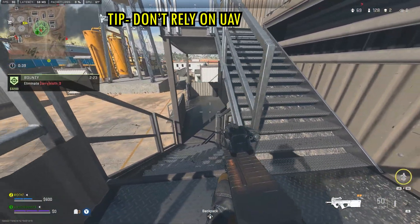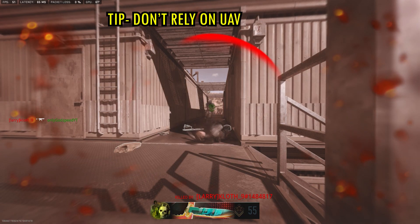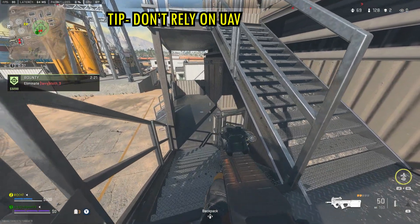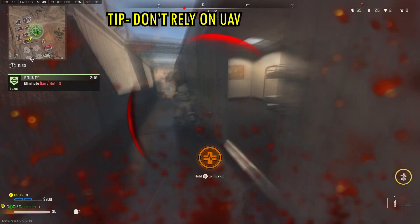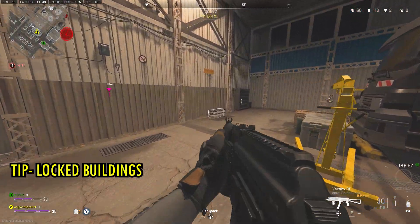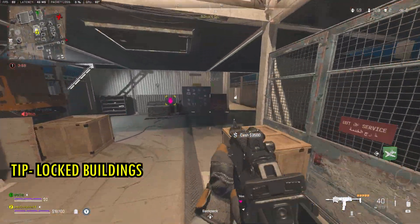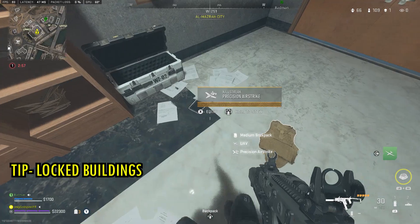Moving on — UAVs are not 100% accurate like in Warzone 1. In Warzone 1 even halfway up stairs it would reveal the exact verticality of enemies. In Warzone 2, being halfway between ground floor and level one can still show enemies as being on your level. Keep this in mind when using UAVs as it can get you killed. Also, if you come across a locked building that says 'wait for public event,' it will either be a stronghold or a building with loot boxes giving you two fully attached weapons, cash, and killstreaks. These unlock 10 seconds before the first zone closes.